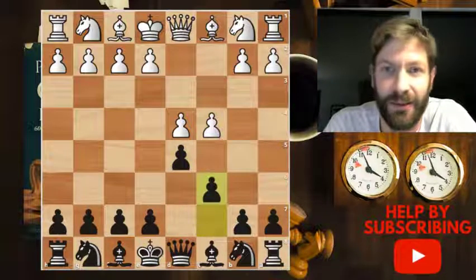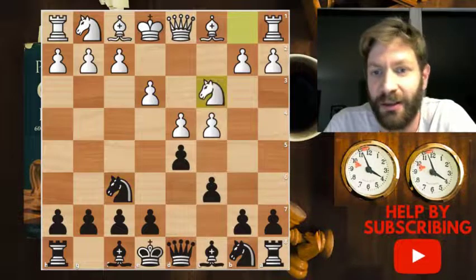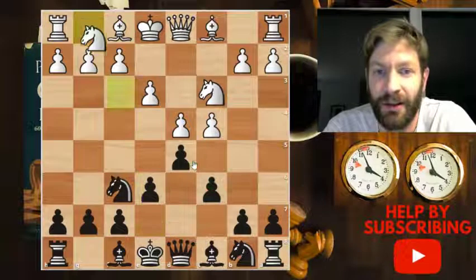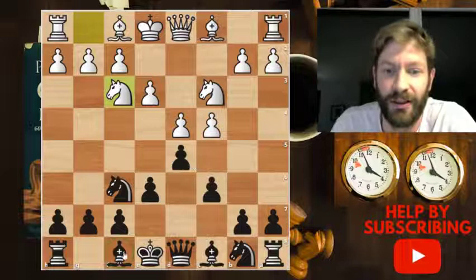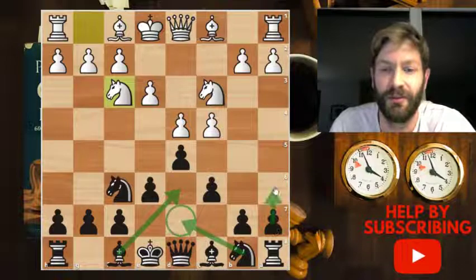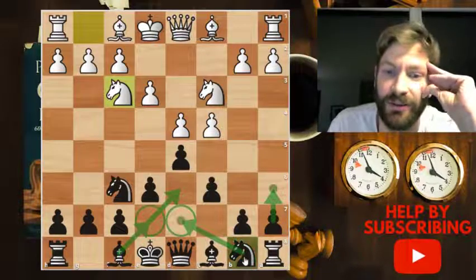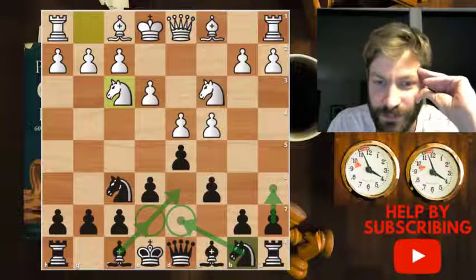My opponent started with d4, I played d5, then c4, c6 — the Slav Defense — and e3, then knight f6. My opponent played knight to c3. I made a pawn pyramid and I think I have a very solid position here. My opponent continued with knight f3, and here I had a choice between bishop to d6, knight to d7, a6, or bishop to e7. The two main moves I considered were knight to d7 or bishop to d6.